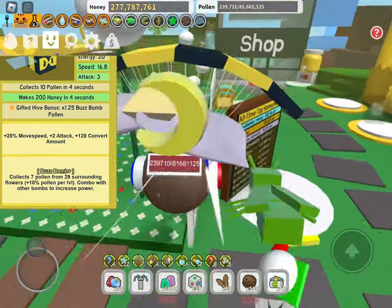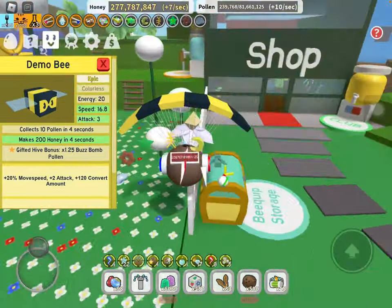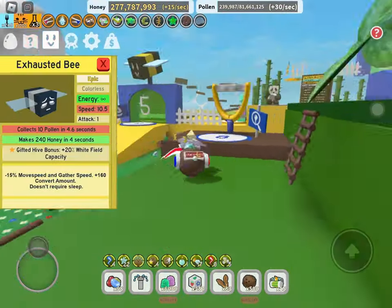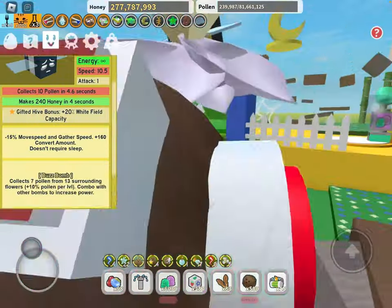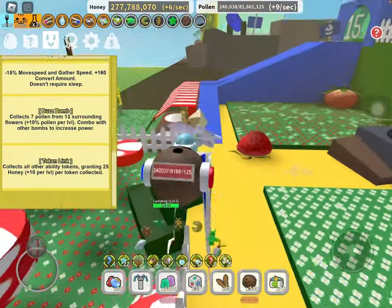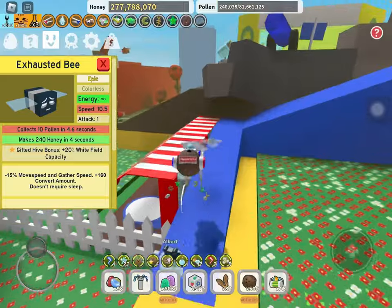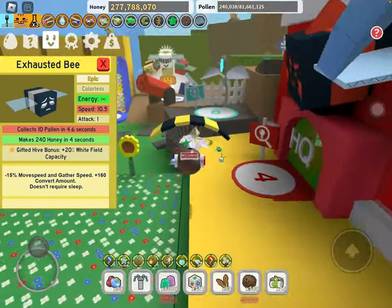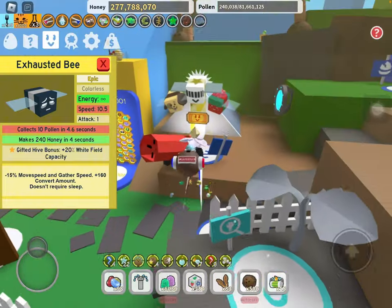For the Demo Bee, honestly you really don't need this guy — this is zero out of ten, you don't need him anywhere in the game. For the Exhausted Bee, I'd say he's pretty useful if you want the token link, but aside from that I don't think you need this guy because the white field capacity — let's be real, you're not gonna be farming on white fields for that long.